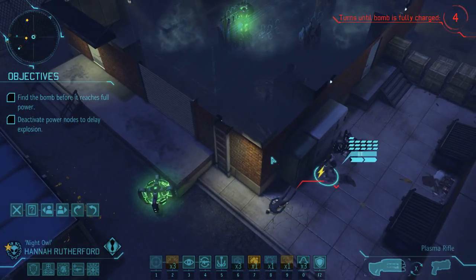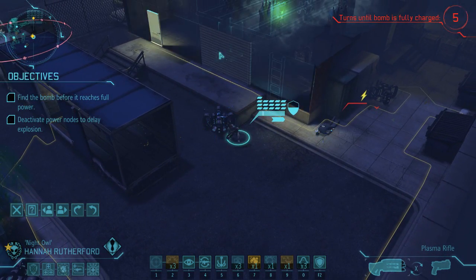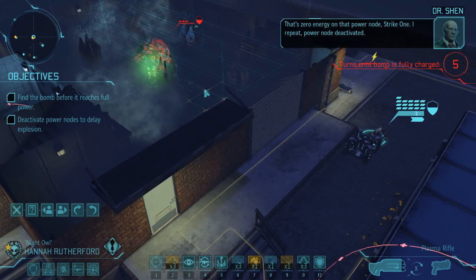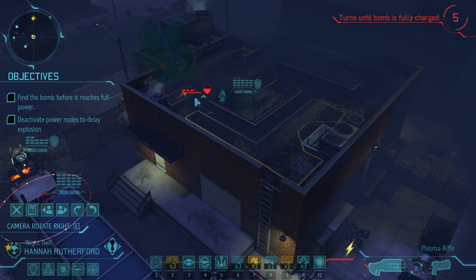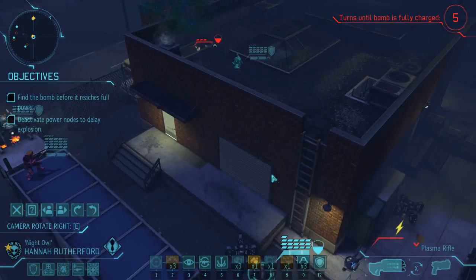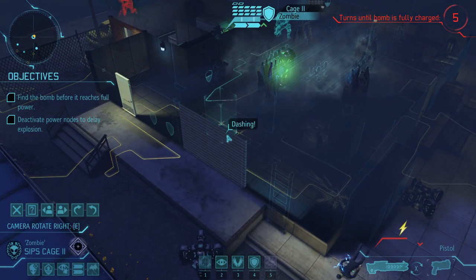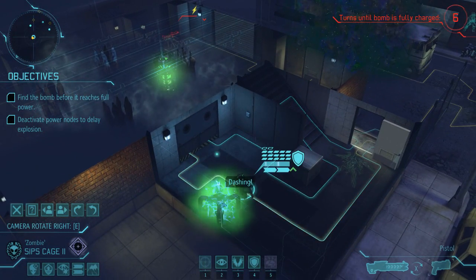Run over there, disarm that one. Disarm. And run inside — you can't quite run inside. You can climb up though, which is interesting. He'll be in half cover, he can move and shoot you, but that's fine — you should be able to take a hit. Disarm here and then go inside for the bomb.